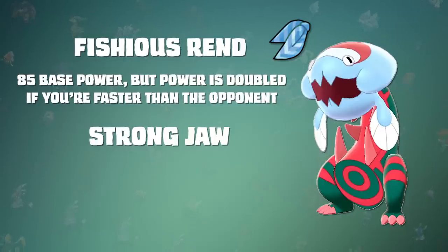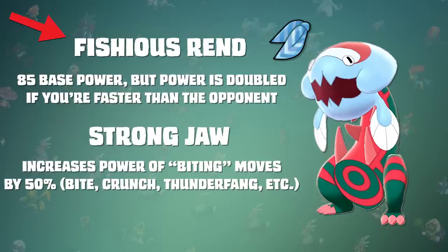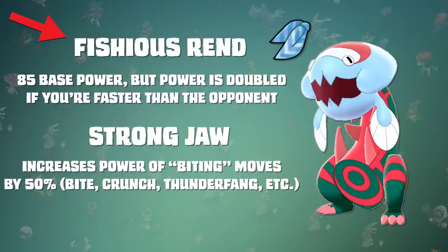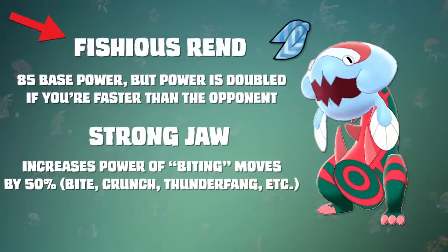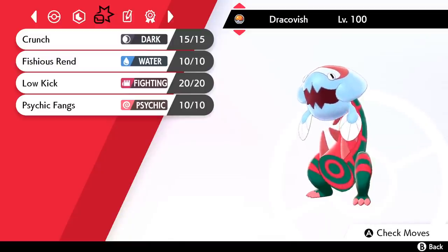Even its ability is ridiculous. Strong Jaw increases the power of biting moves by 50%, which means that Bite, Crunch, and all the elemental fangs get a boost. But do you want to take a guess what new move was added to this ability? Fishious Rend. This means you can not only outspeed just about everything in the Battle Tower, but you have access to a physical STAB move boosted 50% by its ability, and doubled in power if it outspeeds the opposing Pokemon. It's also important to note that Fishious Rend's power doubles even if the Pokemon switches out, so there are very few counters to stop this monster of a Pokemon.